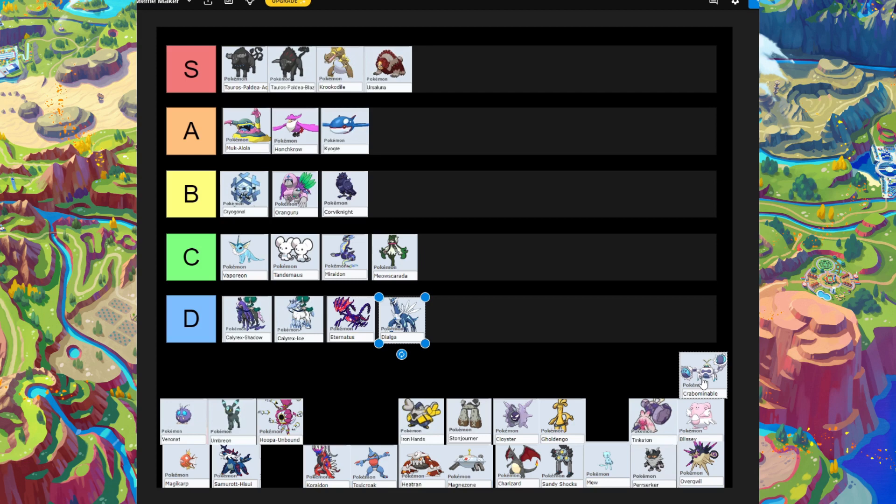Next is Beartic. Just like Tauros and Krookodile, it has Anger Point — if you hit it with a move it's weak to, it can crit and give it +6 in Attack, making it very dangerous. I'd usually put it in S-tier, but every time we've brought it it didn't succeed in doing the one-hit. It's also a Fighting type, so for a Fighting type I'd rather bring a Tauros. Because it keeps failing, I'm putting it in B-tier — being generous since it does have Anger Point.